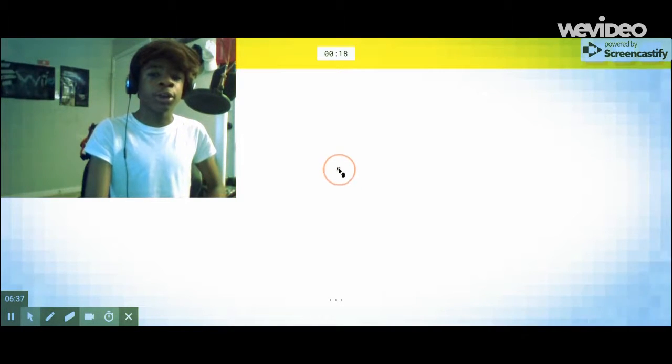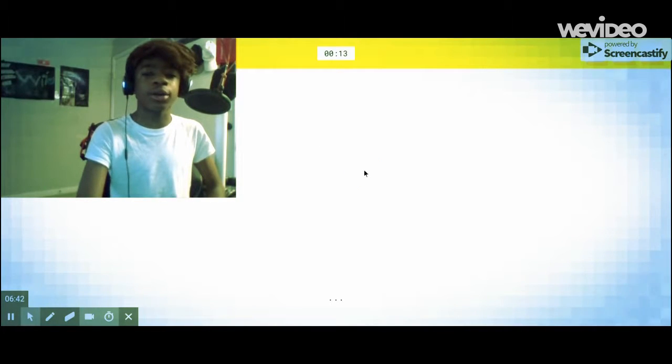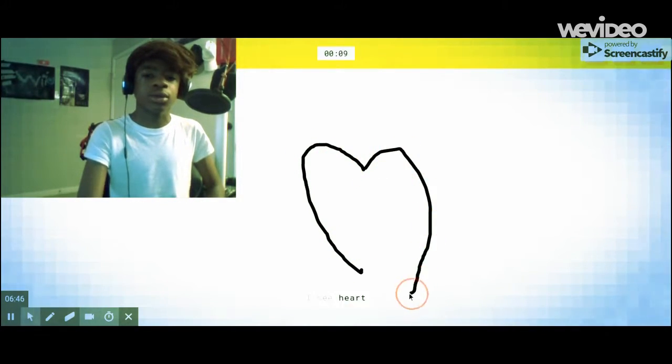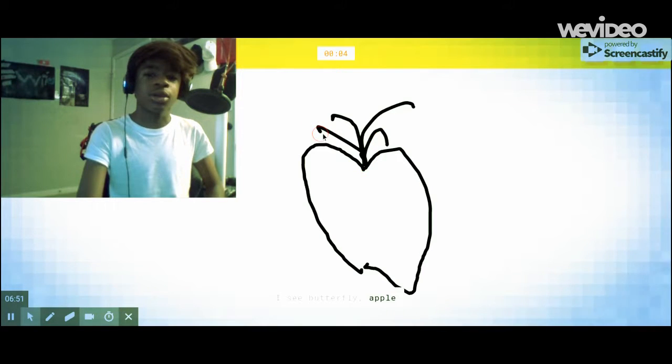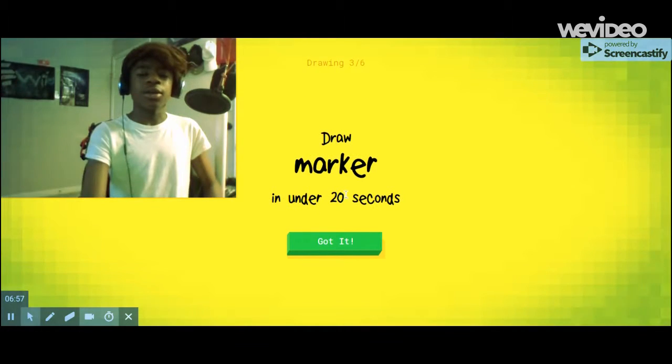Draw a nice heart. I see ear. Or tooth. Or swan. That's not how you draw a heart. I see tooth. Or ear. I see heart. Or backpack. I see butterfly. Or apple. How is that an apple? I couldn't guess it.